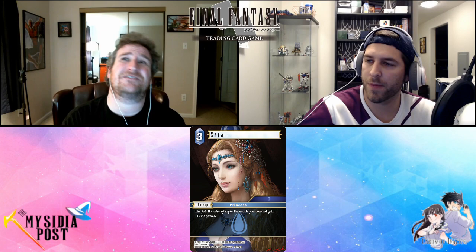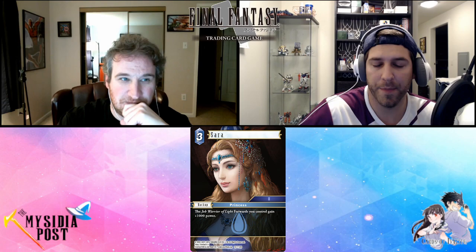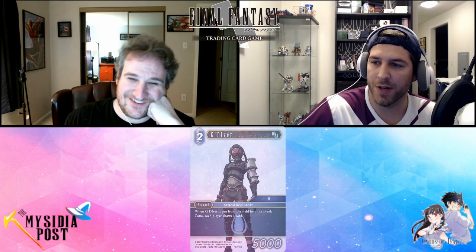Another beautiful portrait — another Matsuda artwork. This is three-cost Sarah, a backup, job princess. Really simple: job warrior of light forwards you control gain 1,000 power. I've already seen people do a job warrior of light build around the new Refia and Arc with this Sarah, and she seems really effective. Obviously you have to build around her because it's pointless without warriors of light, but she's really cool and the artwork is so pretty. It's just a really good booster for warrior of lights and if you're running water you're just going to run this card.